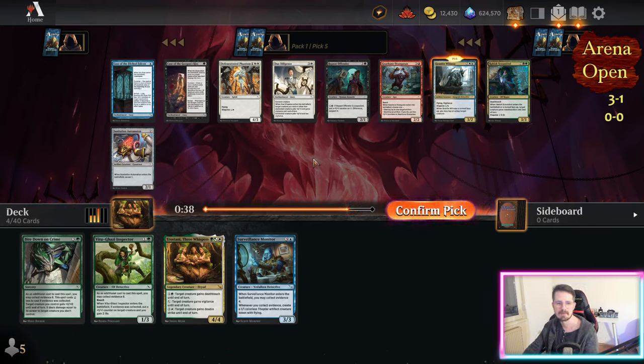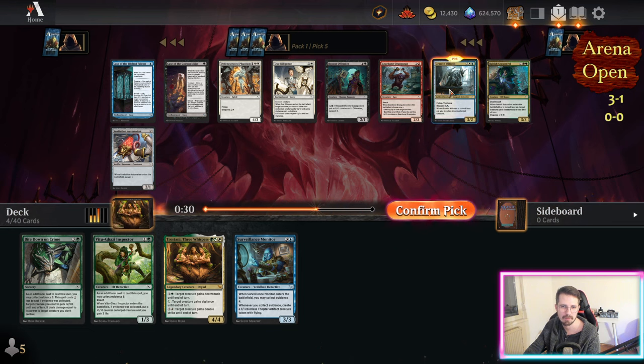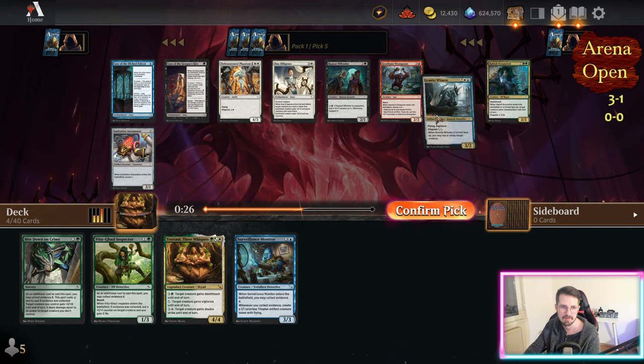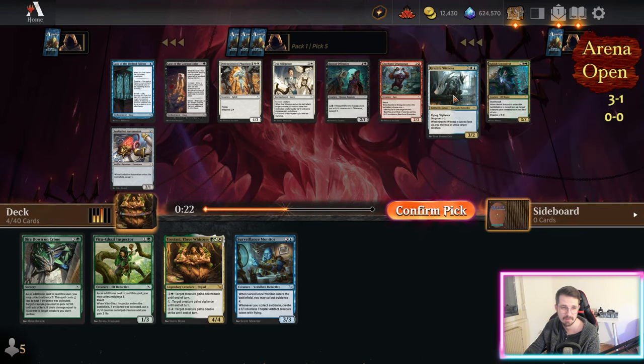That's an easy witness pick. Since I'm leaning kind of towards green-white, maybe green-blue, this works in both. Wouldn't mind the two-drop here, but if I build around Sumala sentry, this is huge — anything you can flip for two mana is huge with the sentry. It's just crazy what it does.